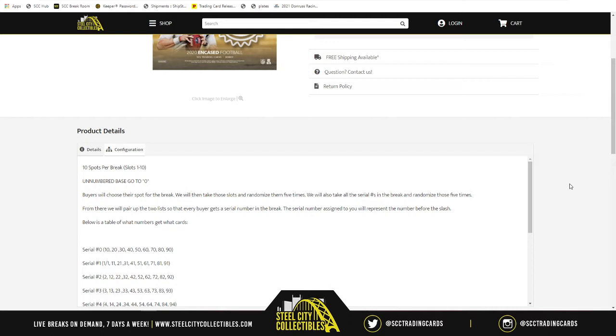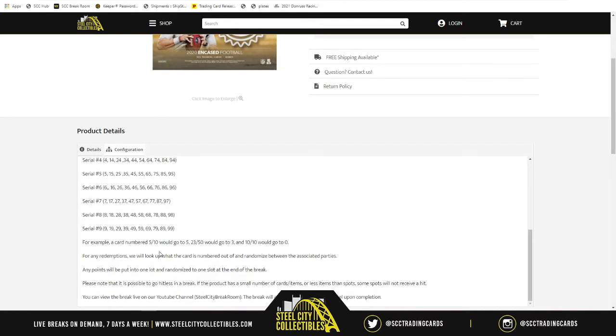One thing to note here with NK's 2020 Football: sometimes the base card is not numbered. If the base card happens to not be numbered in either one of these two boxes that we open, then that unnumbered base card will automatically go to zero. Examples of what it means by the number before the slash: if you see 5 and 10, well then it goes to five. 23 out of 50 would go to three, and 10 out of 10 would go to zero.